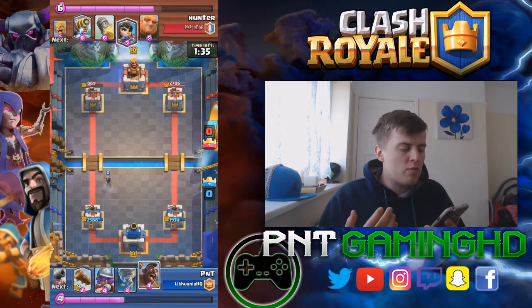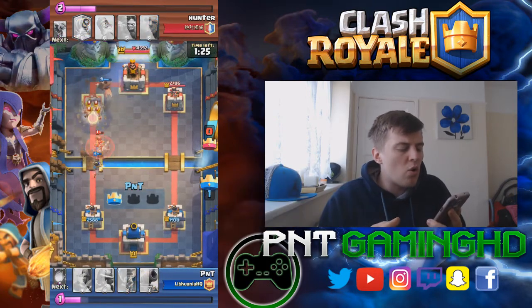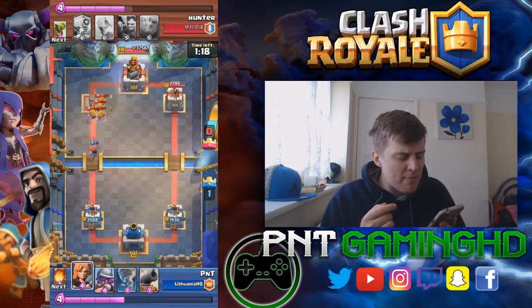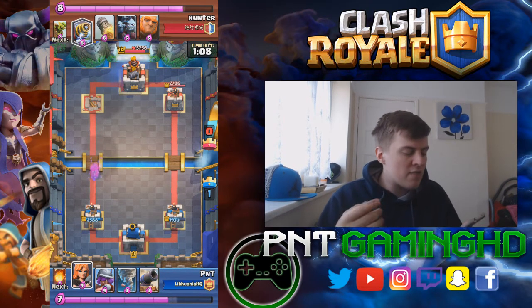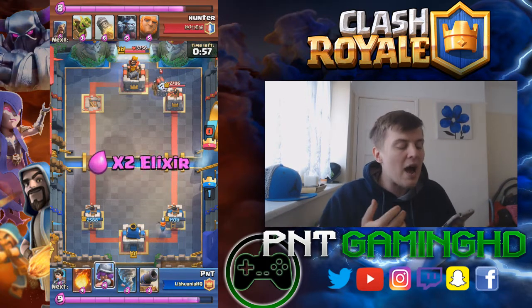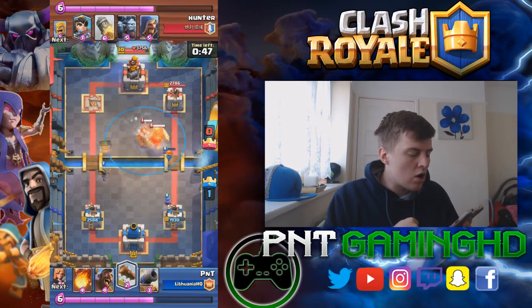We send the hog rider and he puts his princess down. We need to defend — we log the princess and the barbarians back. I could have put the valkyrie in front of the princess to defend her, because then he'd have to counter it. Here he goes — he puts his sparky down for the first time. We throw the valkyrie in the middle and the princess on the other side, and log the goblin barrel.